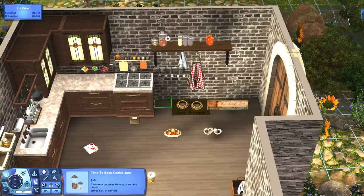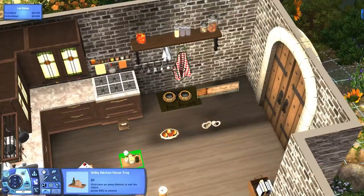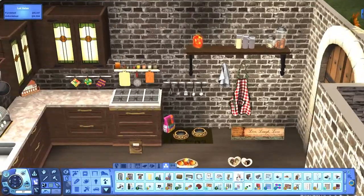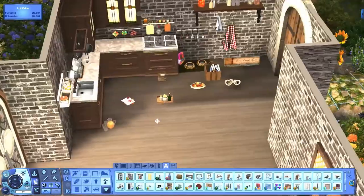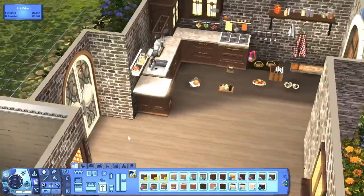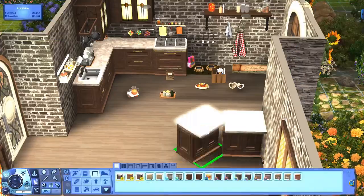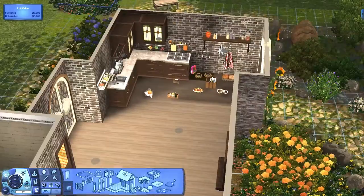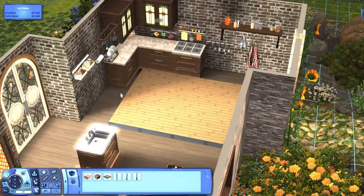Another thing I'm just now noticing is I forgot to put in a fridge. That's gonna bother me because I already exported the house to upload it and I'm already in the process of uploading it, so I can't change it. So if you guys download the house, the only thing you should have to do is add a fridge somewhere. I'm so sorry about that. But other than the shelf and forgetting to put a fridge, everything else should work perfectly fine.